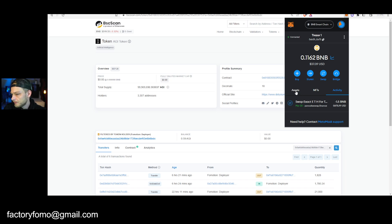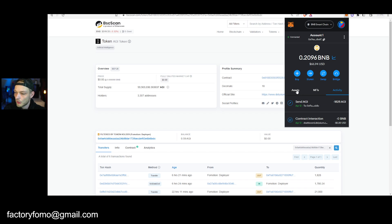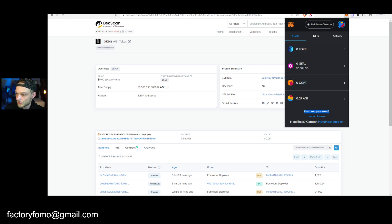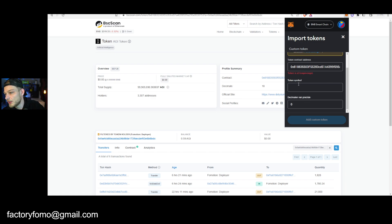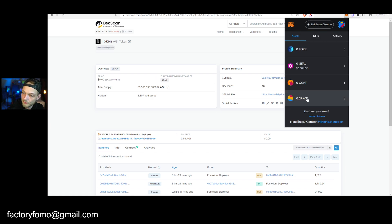In MetaMask, go to Assets and scroll all the way down. If you do not see your tokens, click 'Import Tokens' right here, paste the contract address, and it will show it's already AGI. If you haven't done that yet, you'll see automatically that it's AGI — then just click 'Add Custom Token' and you have your tokens right here.